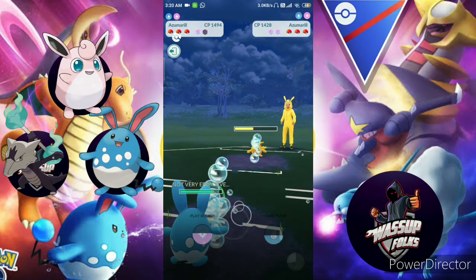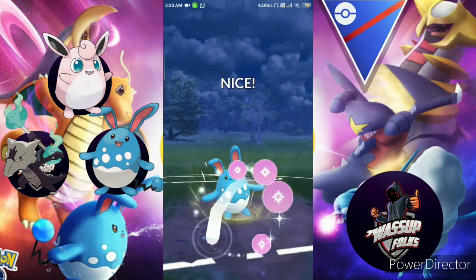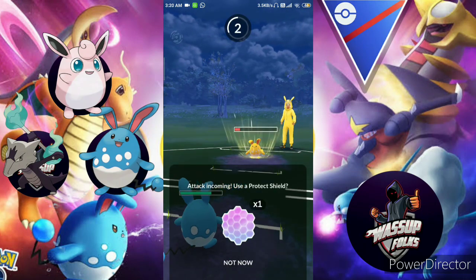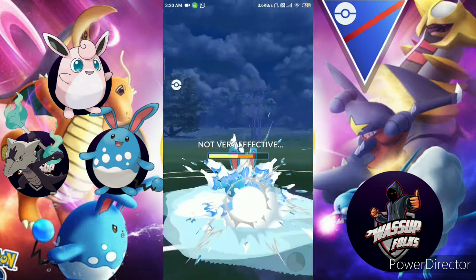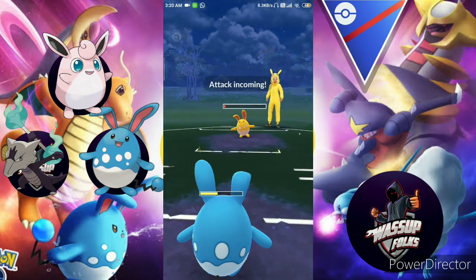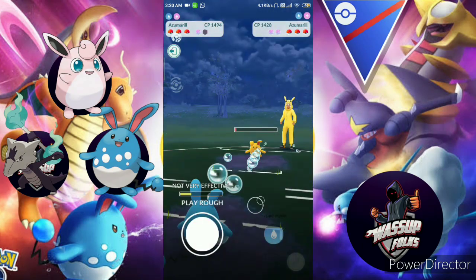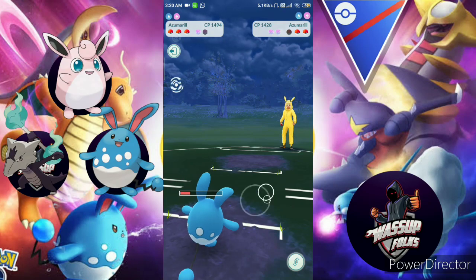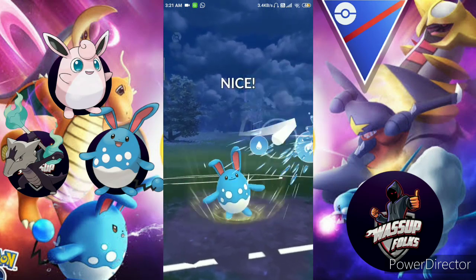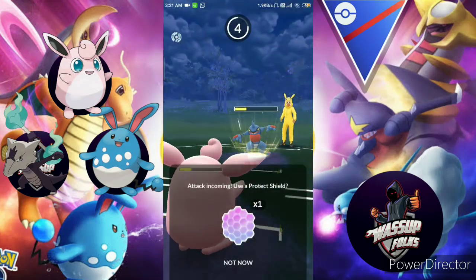I didn't use a shield for Azumarill's Ice Beam. Azumarill versus Azumarill — they thought I'd use Hydro Pump but I used Play Rough instead. That knocked out their Azumarill. The next Pokemon comes in and I use Hydro Pump — they used a shield, but I've used all my shields too.